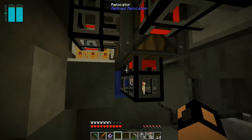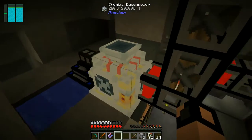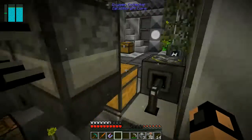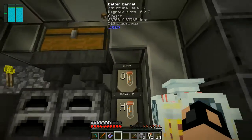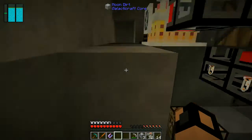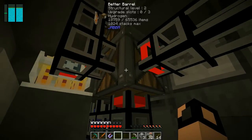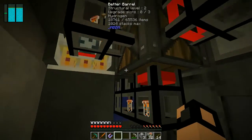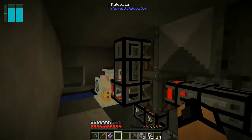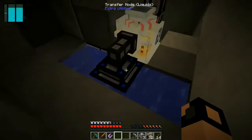You have pipes going from the decomposer into these two better barrels — hydrogen in one and oxygen in the top one. Then, out of the hydrogen better barrel, I have it going into a Stirling generator.